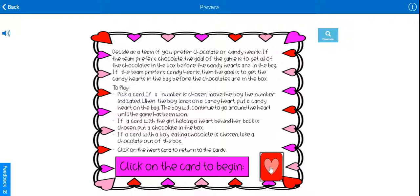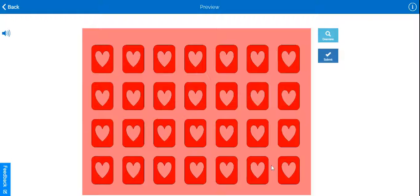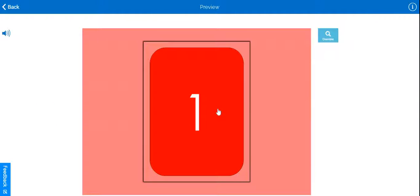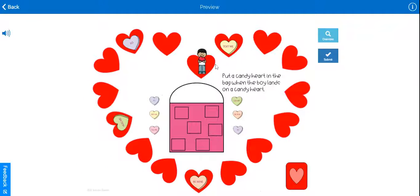Let's get started by clicking on the card. That will take you to the board that has all of the cards on it. After a target is produced, the card is chosen. Clicking on the big card takes you right where you need to go.